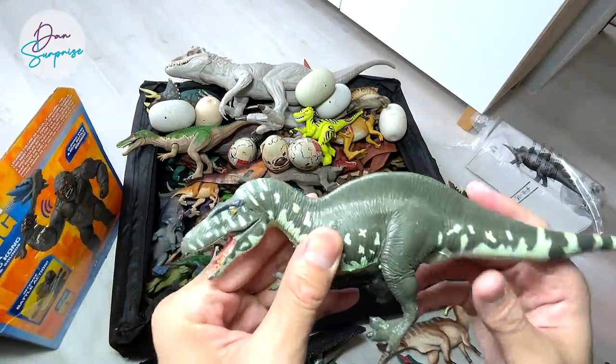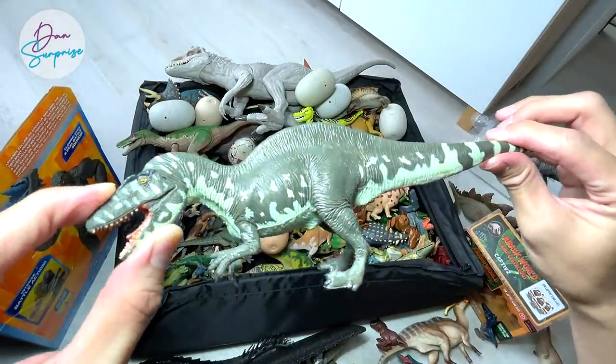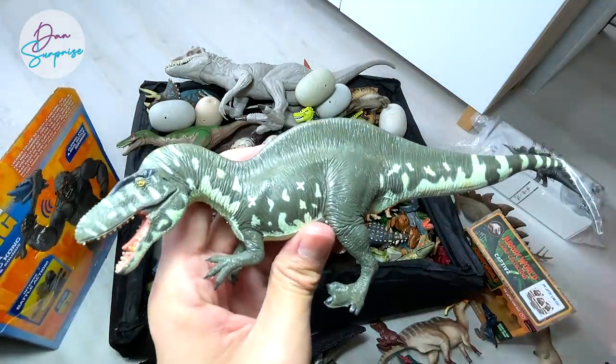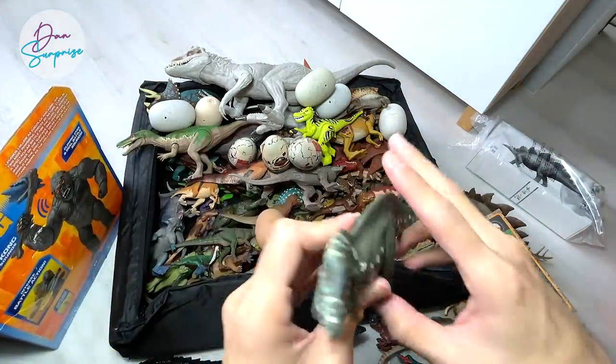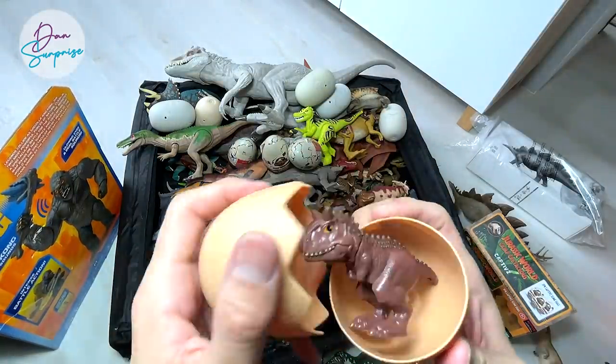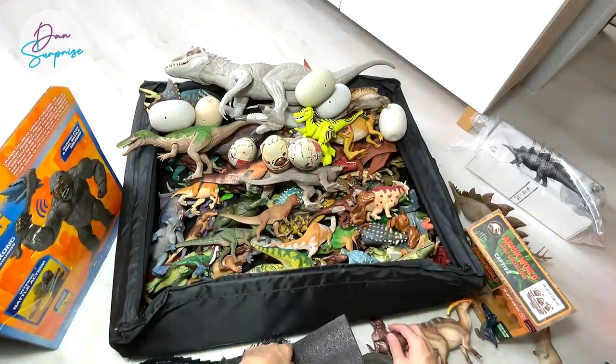This is actually an Acrocanthosaurus from Terra by Battat - yes, Acrocanthosaurus, the high-spined lizard. Next up, let's open up another one of these eggs - another Carnotaurus Toro.